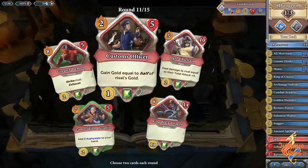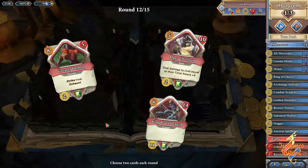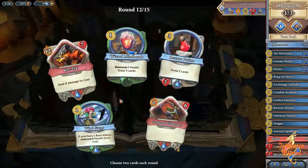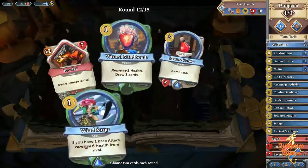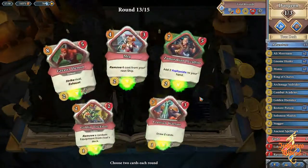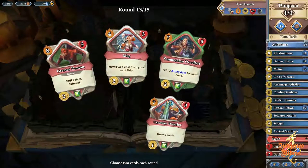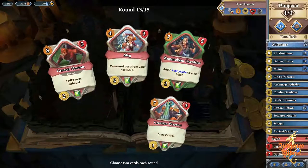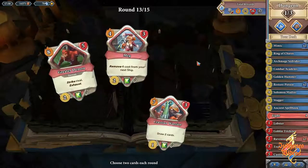Customs Officer is great because we need gold. Asphyxiate is great because Asphyxiate is Asphyxiate. Slime Toes, and we're not going to be able to hit Kenzek — we'll go for that to get a bit more card draw, a bit more healing. Always pick this if you're a bit unsure because getting rid of equipment is great, and we've already got one a quarter so we'll go for another.